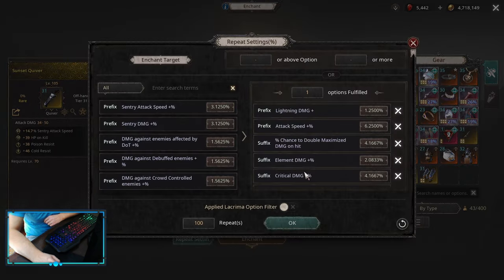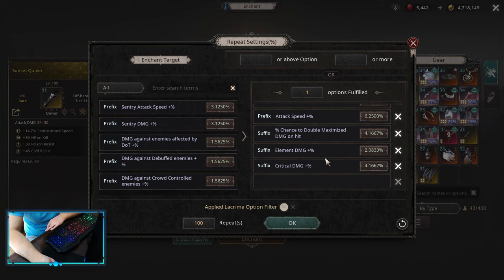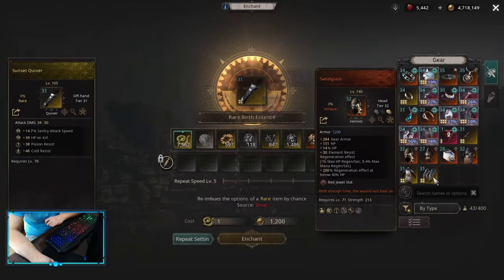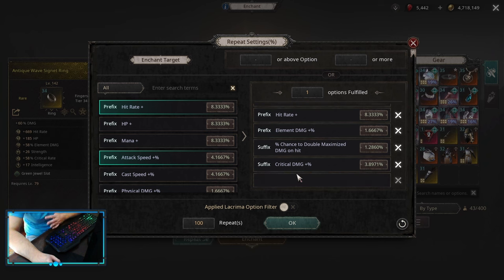For Quiver, on the prefix we want Lightning Damage Flat and Attack Speed Multiplier. On the suffix, there is one interesting option: Chance to Deal Double Maximize Damage on hit, though it won't be as efficient. Elemental Damage Multiplier is good, and Critical Damage is an option — however, with Critical Damage you want to recraft it into Elemental Damage Amp on the Craft Bench, as we don't have any other choice for a Maximize Build. For the Ring, it's the same as Quiver: Attack Speed, Hit Rate Flat, Elemental Damage Multi, then Chance to Deal Double Maximize Damage on hit — if you're using Band of Certainty and Lightning Energies, that's huge value. Critical Damage suffix needs to be recrafted on the Alchemy Bench into Elemental Damage Amplification.